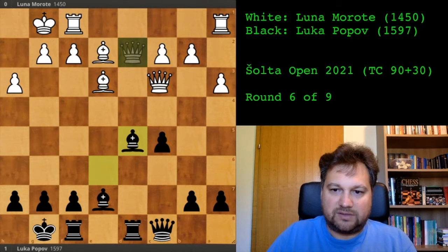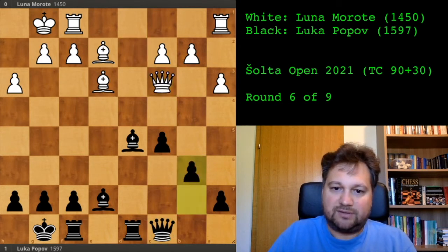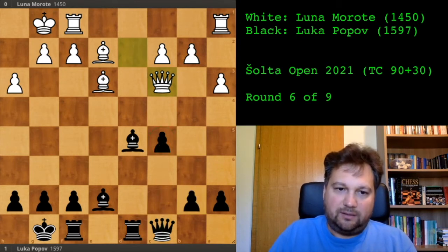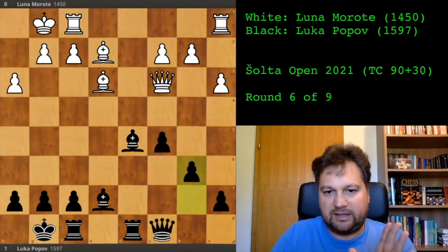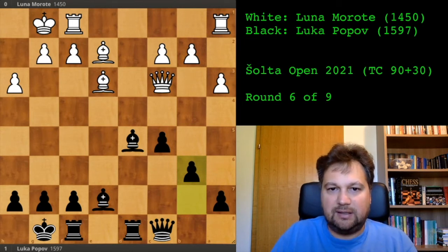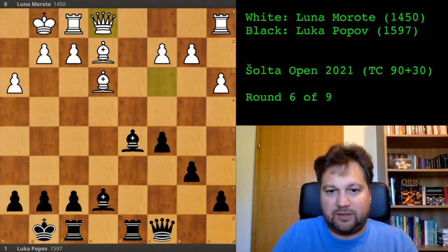She wanted to escape the pin and played queen to c3. I had several options but played b6, because I didn't want my queen to have the sole purpose of defending c5 — I wanted my queen to be free to roam. The computer actually thinks this is a blunder because queen to c6 immediately, hitting g2, was much stronger. But I kept it slow.